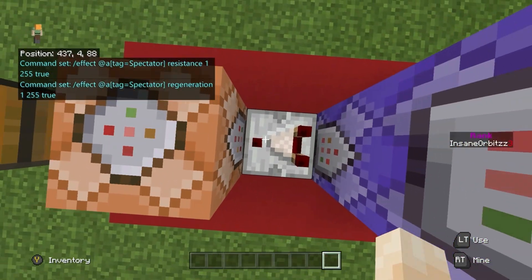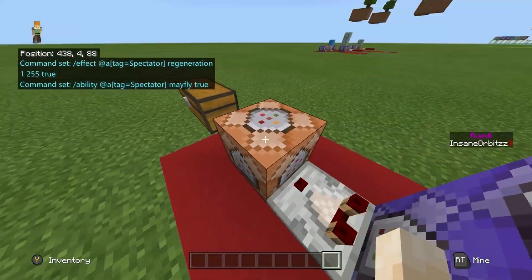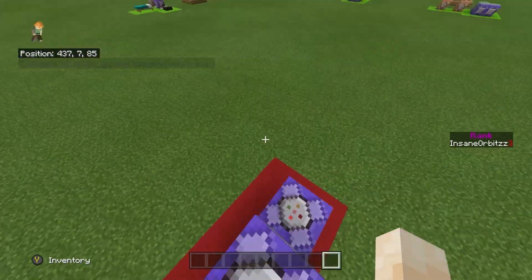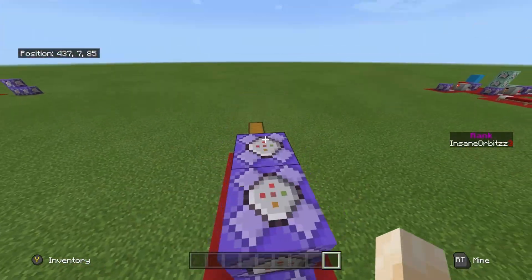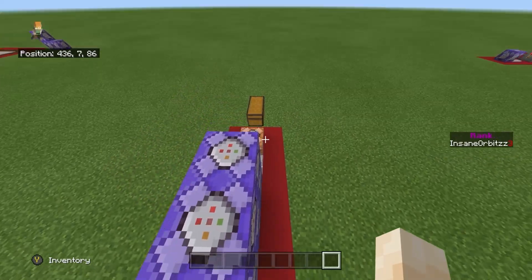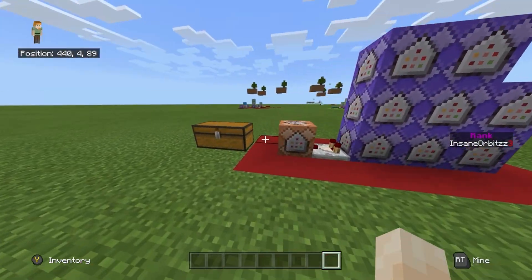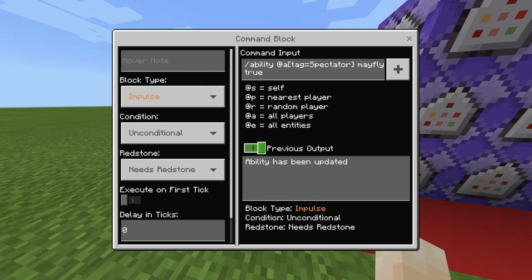This next block is an impulse unconditional needs-redstone command — slash ability at all with the tag of spectator, mayfly true — so everyone with the spectator tag gets the mayfly ability. The reason it's impulse and not repeat unconditional always-active is because using repeat constantly spams your chat. You can also use a tag system — giving anyone without a 'spec' tag the 'spec' tag when they get spectator — so mayfly only triggers once per player. This gives them the ability to fly around like you saw in adventure mode.